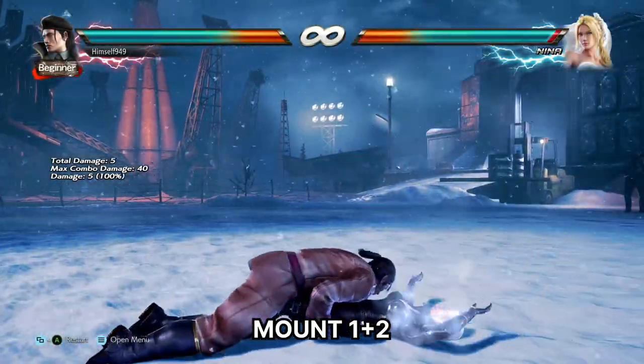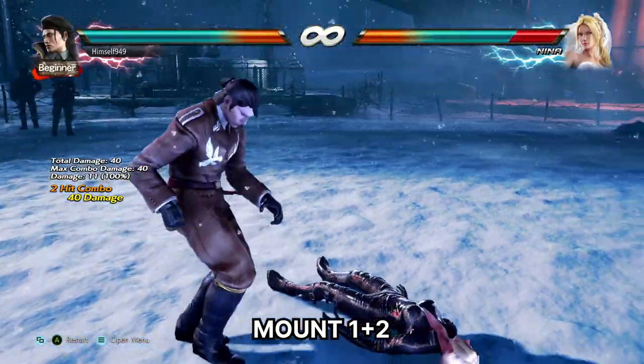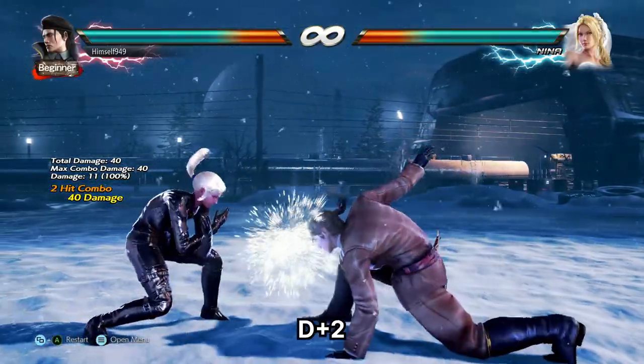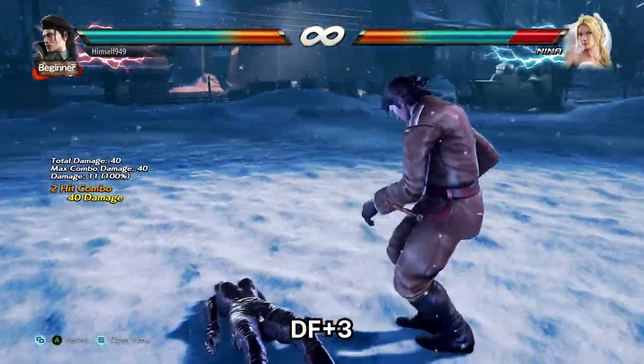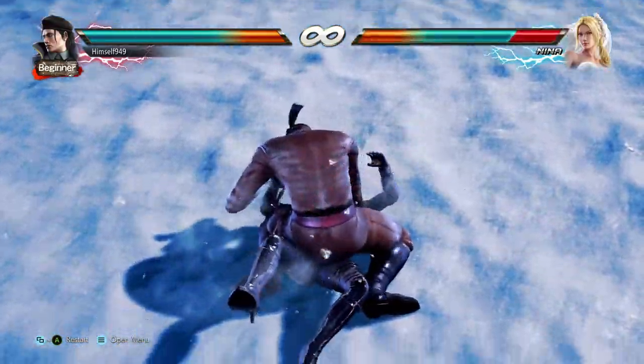The third extension is Wampus II. This does 40 damage and does give you oki. Your best option is probably D2. This covers everything apart from standing and back rolling. To cover that, use DF3. This is a safe mid that also beats Waker Kicks. Anyone on the ground though will escape.